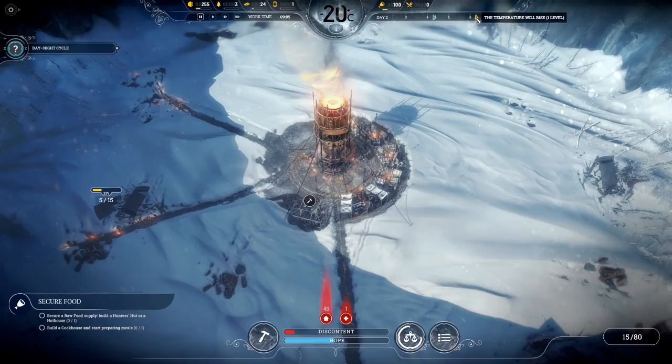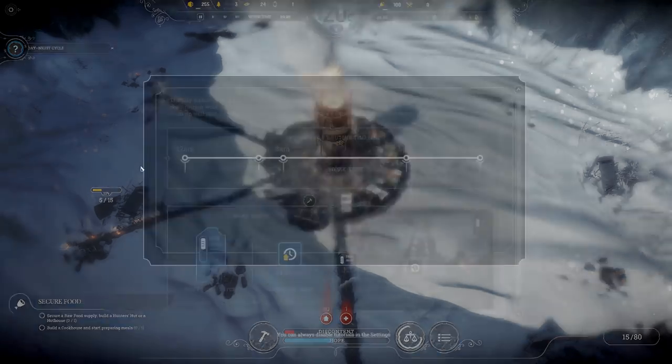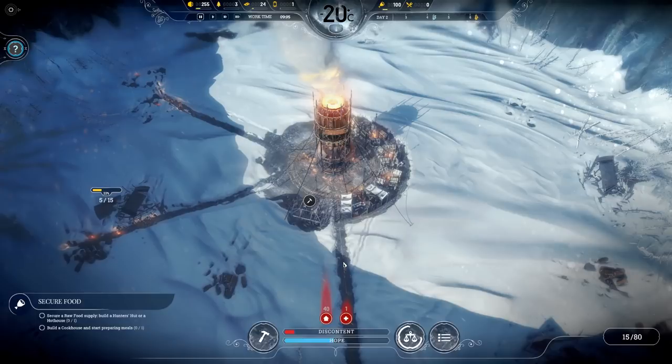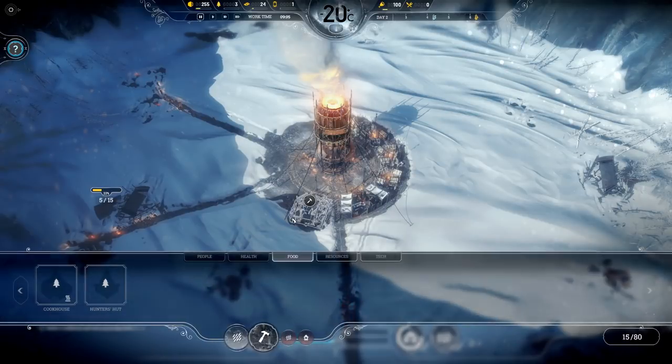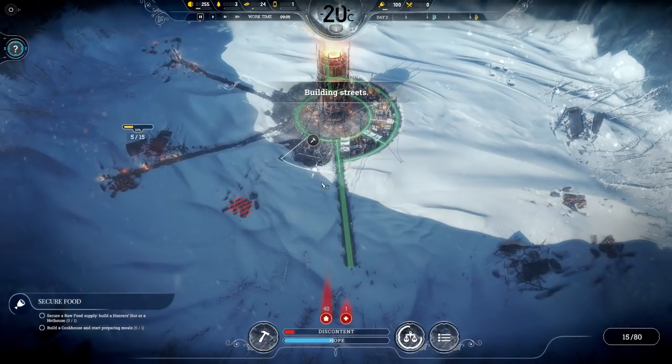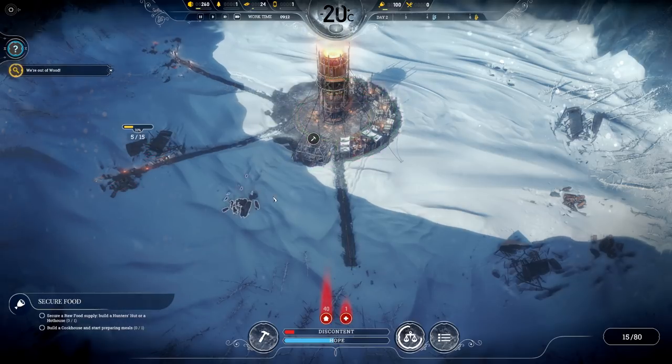These little icons signify changes in temperature. The day-night cycle makes perfect sense. You can change laws and set work shifts to day or night — or 24-hour emergency work shifts if things are getting critical. And the hunter's hut — actually, what I'm going to do is start another radial road back this way, just to get things a little more planned out.